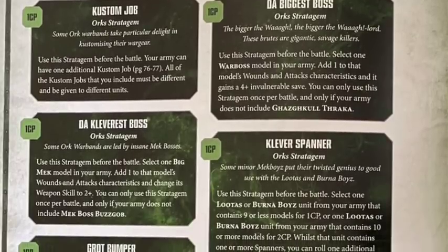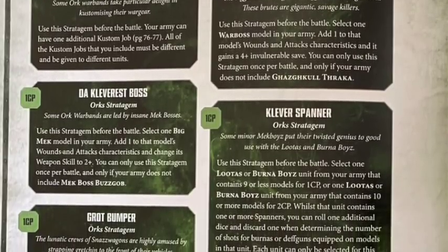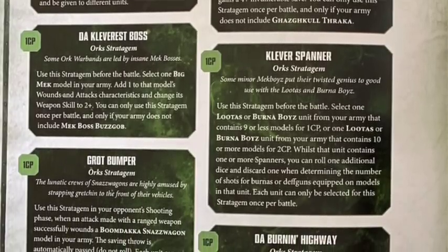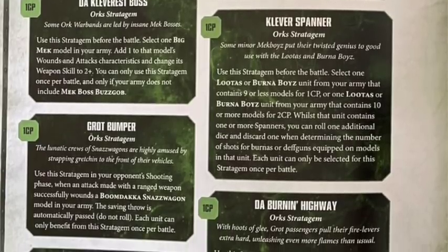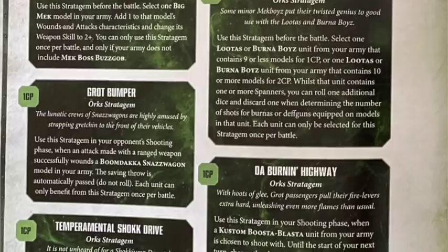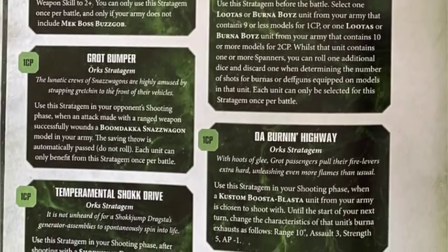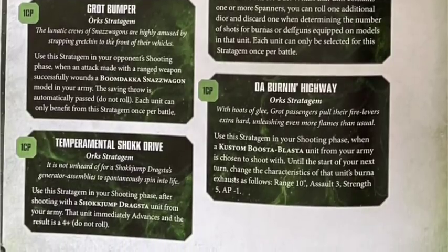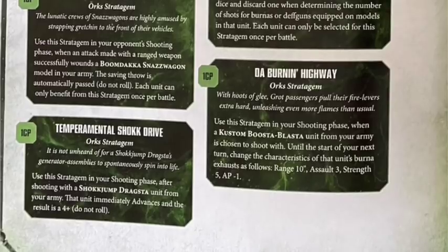Starting off with the Cleverest Boss: select one Big Mek model from your army, add one to the model's wounds and attack characteristics, and change its weapon skill to 2+. You can only use this stratagem once per battle and only if your army does not include a Mek Boss. I thought that was ballistic skill 2+ at first and I was thinking Shokka guns would be insane, but no it's weapon skill - still okay but not hugely exciting.